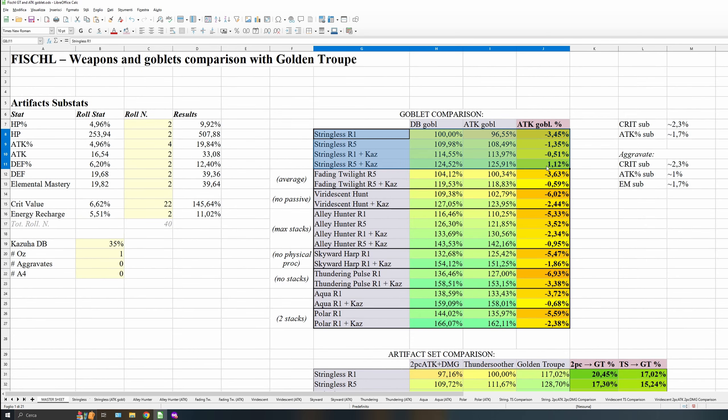As you can see, the most common scenario is going to be this one. Most players will have Stringless and will use Kazuha with Stringless on Fischl. And as you can see, using an attack goblet isn't that bad at all. Even if you have refinement 5 and Kazuha with 35% damage bonus, which is quite normal — my Kazuha is at 34% — even with the maximum which is 30%, this isn't like a huge difference. And I guess you can also get more damage bonus from stuff like Hakushin Ring.